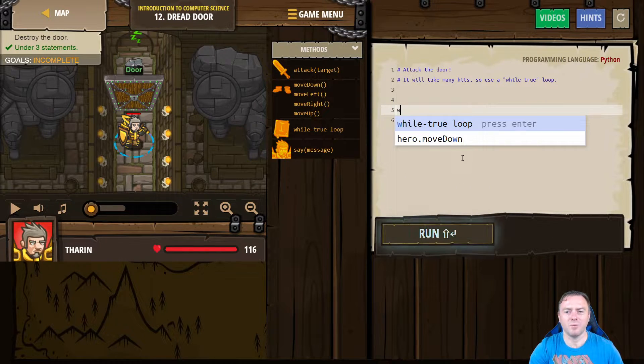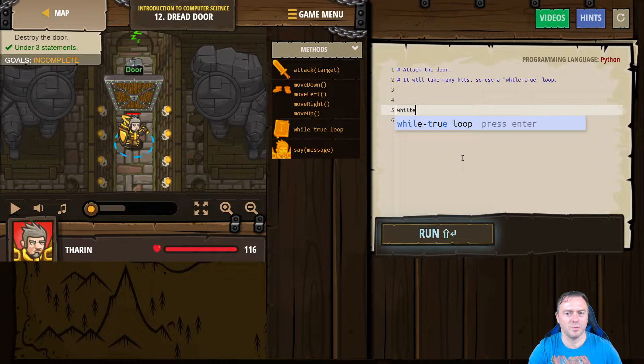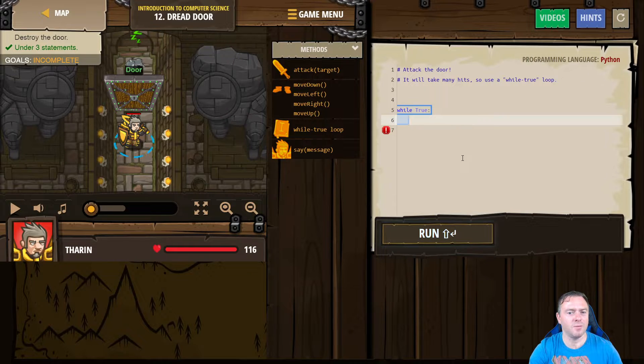So we'll go while true — and I'll type that out so you guys can actually see how it goes. We'll type: while space true, then a colon. And then we're going to have the hero attack the door, so we'll go hero dot attack, and then put 'the door' in quotes.